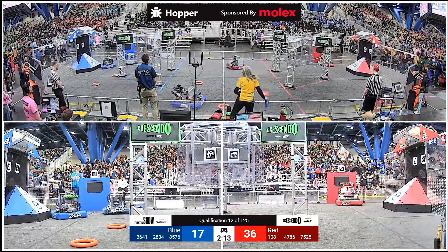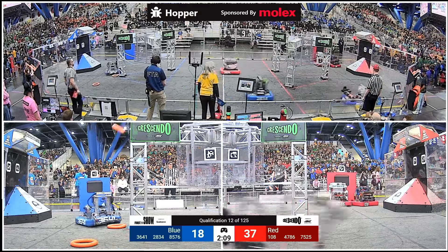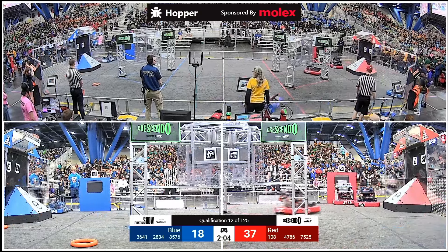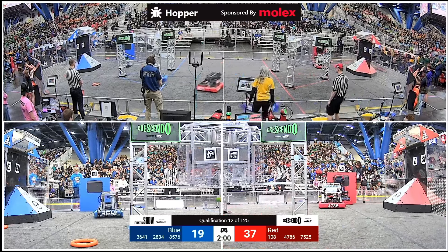Drivers step up to the controls now, both alliances putting a note down into the amp. Red Alliance hits their cooperation button. Blue Alliance taking up a feeding strategy, 85-76.